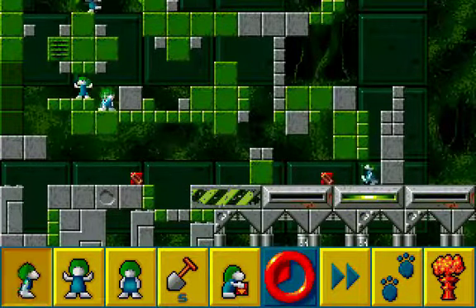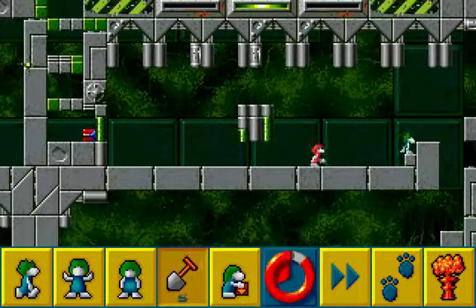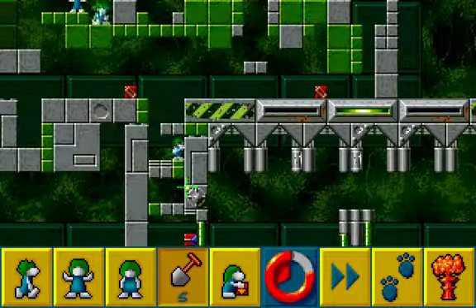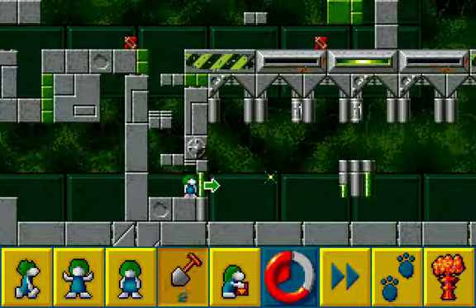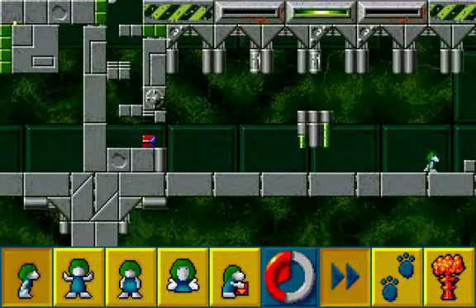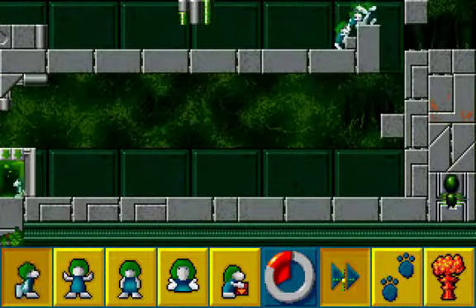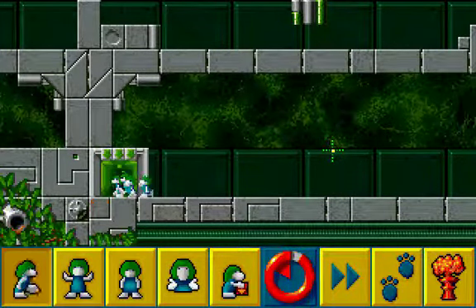And now only this path remains. Didn't even need this climber. Stragglers are enough to prepare the way here, at least should be enough. There are some more surprises, but it doesn't seem like it. And that's the level completed.